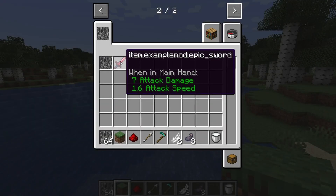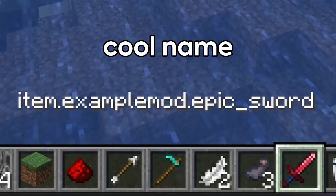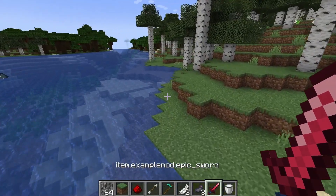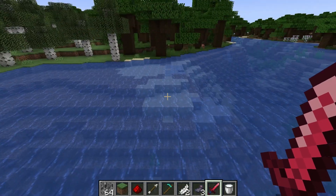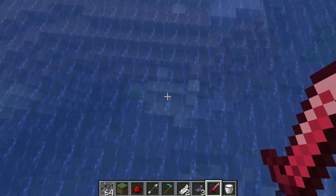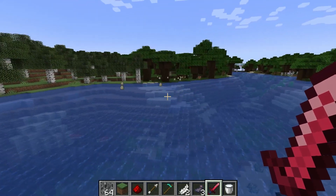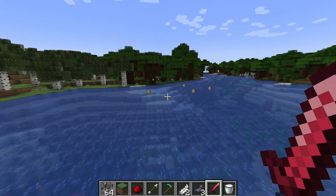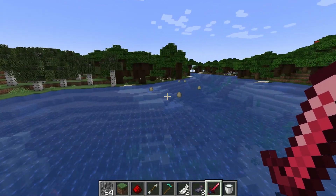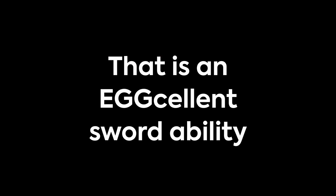Next, I added the item.examplemod.epicsword, which is a red sword. Pretty epic, if you ask me. If you right click with it, it shoots an egg. That egg is also very buggy and somehow bounces on surfaces instead of breaking, and it also keeps teleporting back to where it launched from. Honestly, I'm not even sure how I did this, but I gotta say, that is an excellent sword ability.